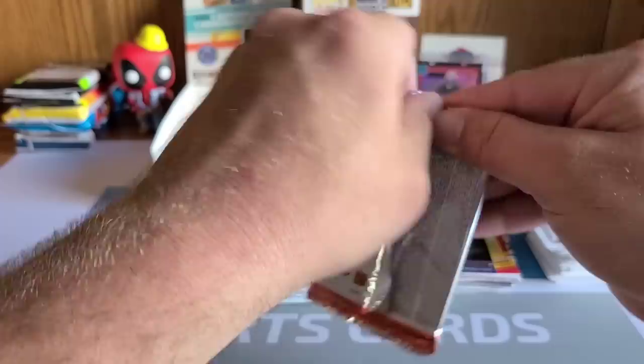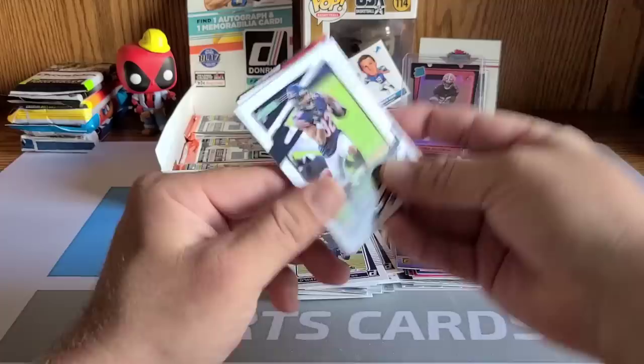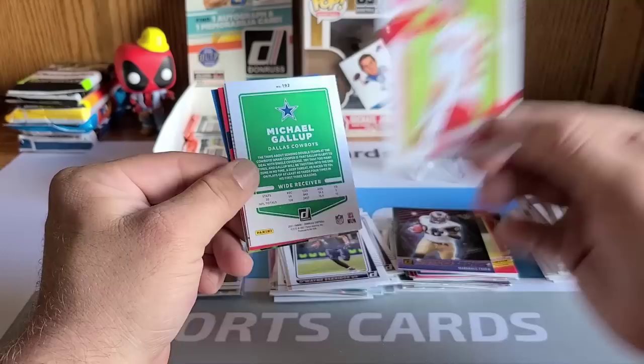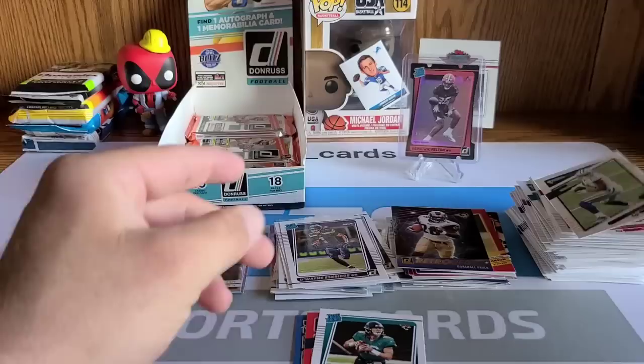Sorry for taking so long — there's just a lot of packs to get into. Maybe I should have made this two videos, but what's the fun in that? Nick Bosa, David Montgomery, Antonio Gibson, Brandon Cooks. Patrick Mahomes is our first backwards card in this pack — there's your boy Patty on the new Donruss, nice. Michael Gallup, and a rated rookie: Trevor Lawrence! Let's go!